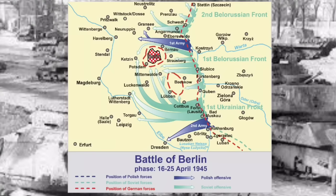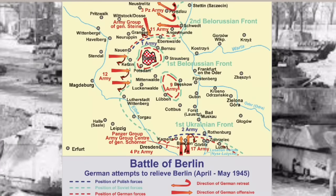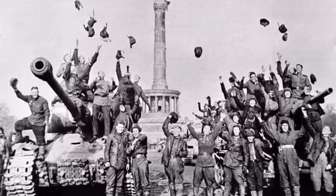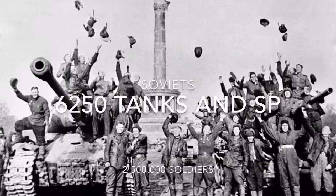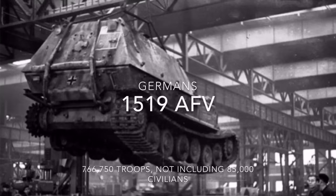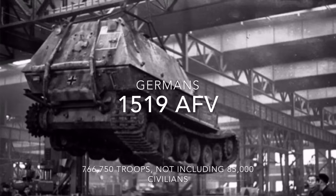It is May 1945, and the Eastern Front has all but collapsed. The Soviets encircled the 9th Army and Berlin. The 9th Army was sent to relieve Berlin and had over 400,000 infantry plus many tanks. If they had managed to get there, the outcome may have been prolonged or entirely different. The Soviets had over 6,250 tanks assaulting Berlin and 2,500,000 infantry, whereas the Germans scraped together everything they had — a complete ramshackle of tanks, including some Ferdinands, King Tigers, Tigers, Marder IIIs, Marder IIs, and basically whatever they could put together.